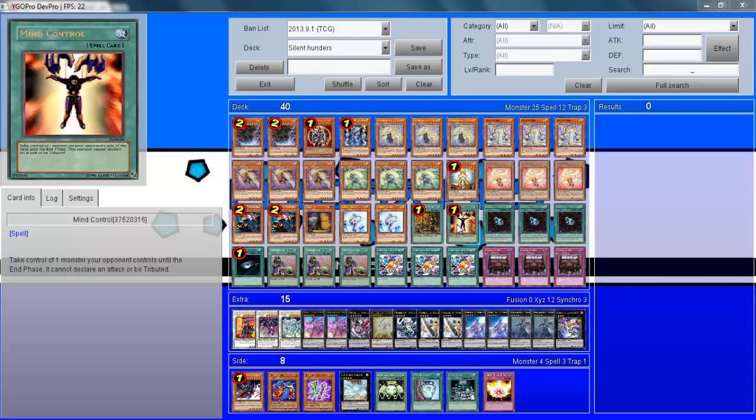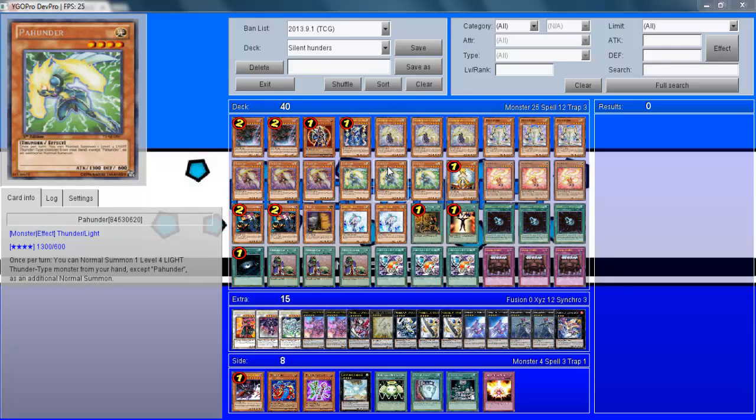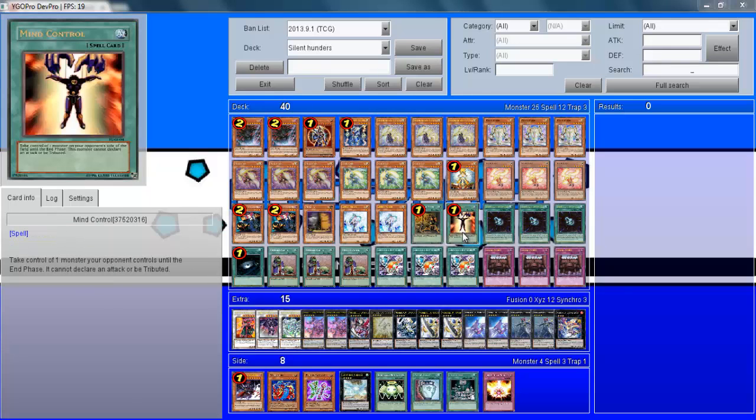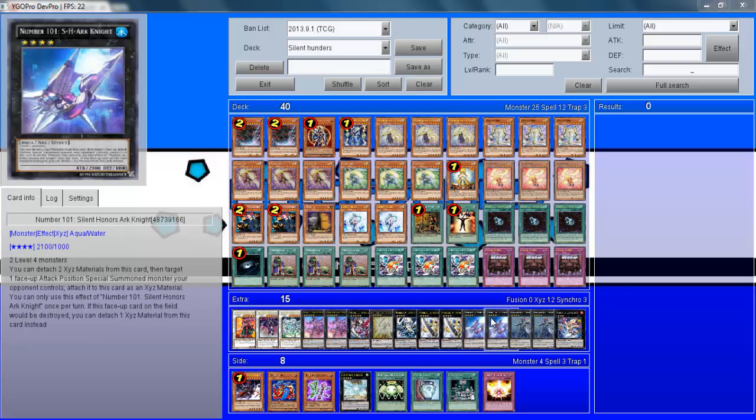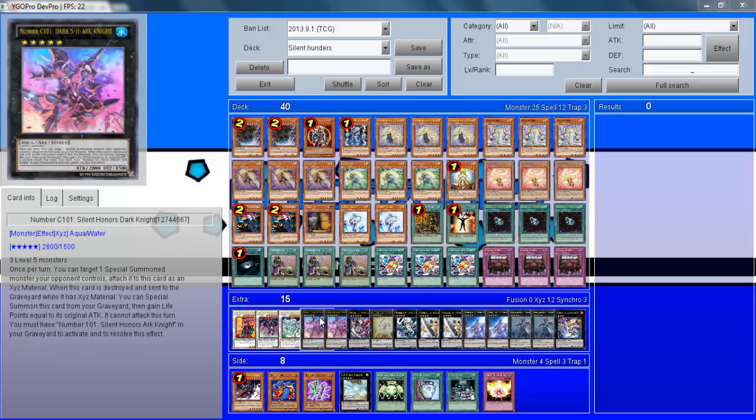Mind Control — Level 4 is the most common monster level, so you're going to want to play it. You can make a huge play and then mind control their monsters so they're not able to stop a direct attack. Three Rank Up Magic Numeron Force are here to turn your Silent Honors Ark Knight into a Silent Honors Dark Knight, which becomes an overpowered card in itself. Once you get this card out, your opponent is going to have such a hard time trying to take it out.